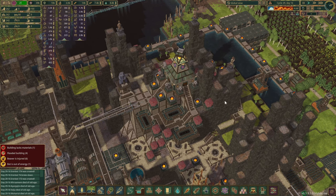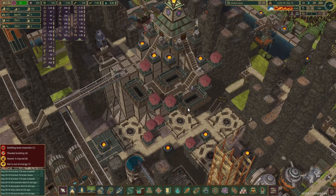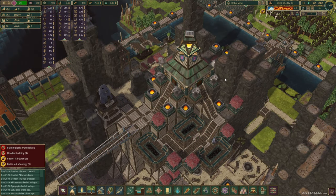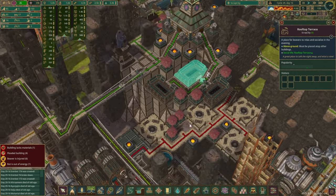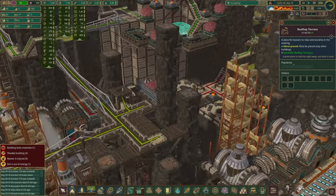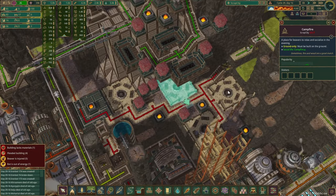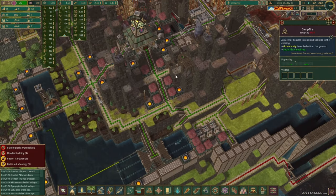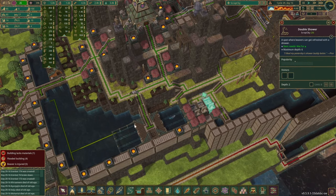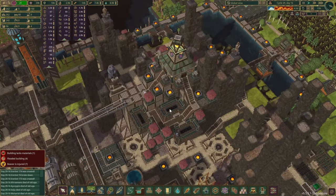Hi everyone and welcome back! Today we are going to build up this lovely relaxation area for the beavers. The district center is finally going to move in here as well. We've got some beautification done on the mountain, rooftop terraces on the platforms hanging off — so they are pretty high up. Underneath we've got campfires, swimming pools, double showers, and we're starting to plant some trees. Let's get straight to it and see how everything comes together.